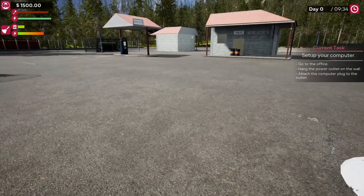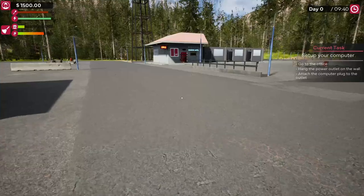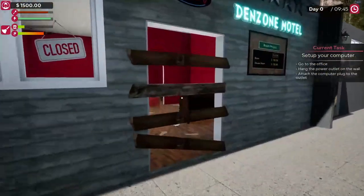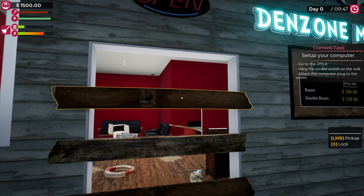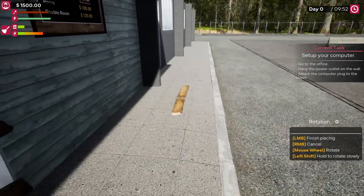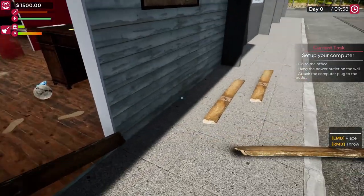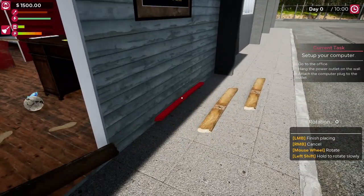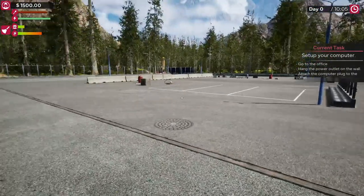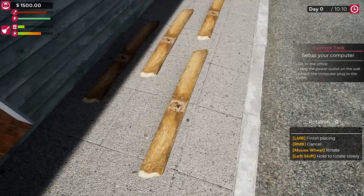Go to the office. Hang the power outlet on the wall. Attach the computer. Plug to the outlet. Let's head to the office. Guess we have to break this off first. Like in most of these simulator games, we have to clean up garbage and everything first. Can we throw this away in a dumpster somewhere? I don't know, we'll find out. Because this sure is a mess, you know.